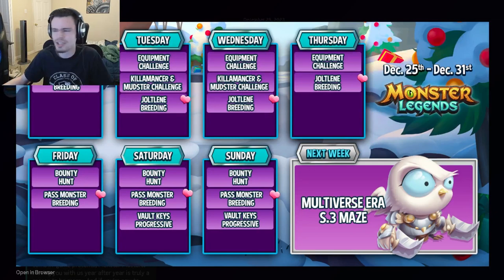You can get some pretty great relics out of the Equipment Challenge. The Tails Challenge is also going on until Friday, so make sure to do that before then. The Joltling breeding is great — you can get some free mythics out of that, which is always really good. The Joltling breeding and Equipment Challenge will go until Thursday as well, just like the Tails Challenge, so make sure to do all those events on or before Thursday.